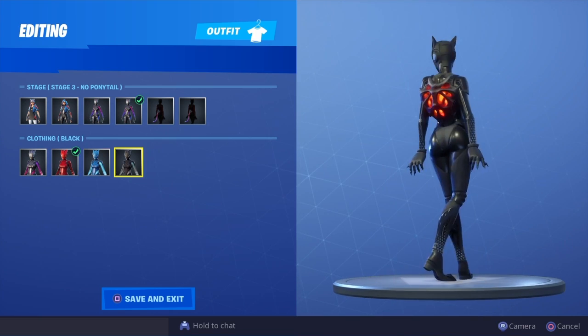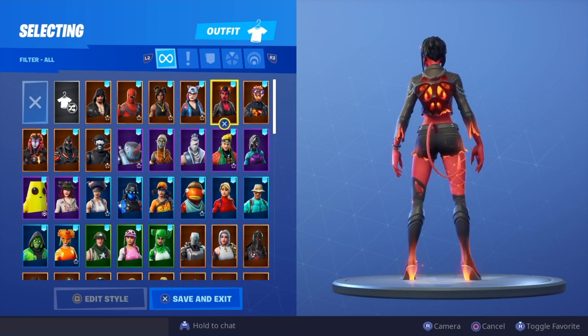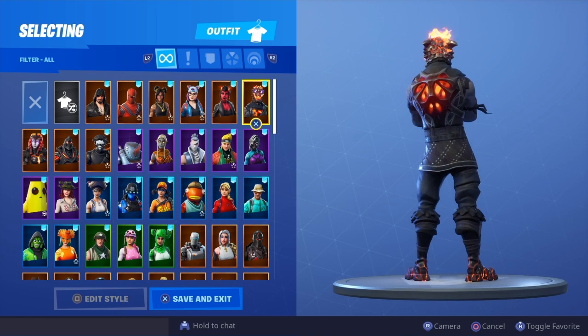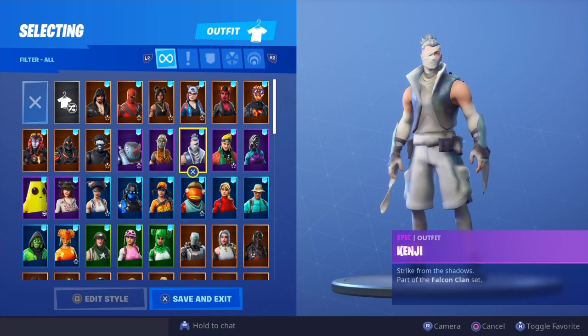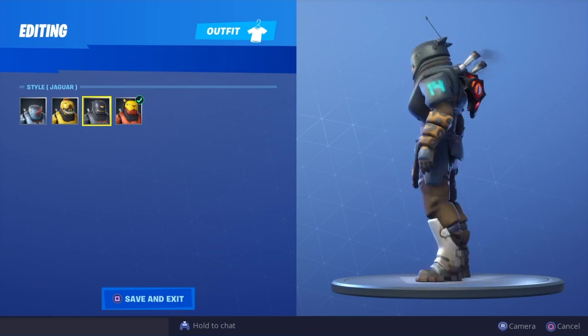I would say red probably looks the best for Lynx. Malice looks really good and goes perfectly with her theme. Molten Battle Hound goes with him perfectly as well.